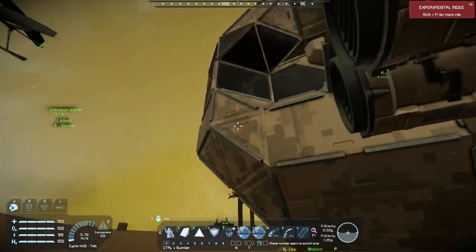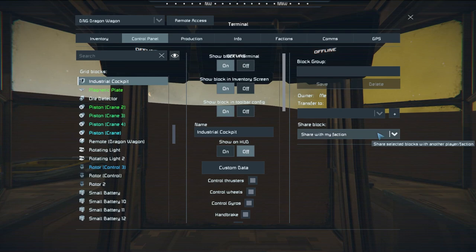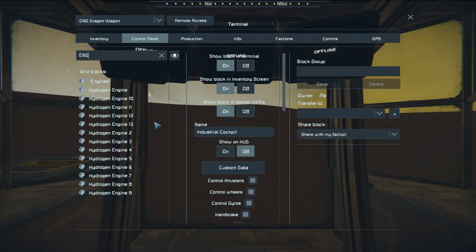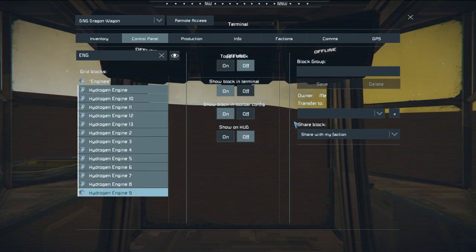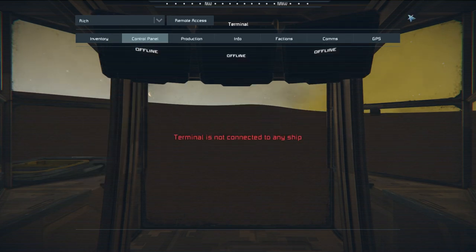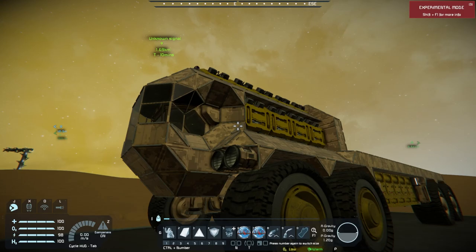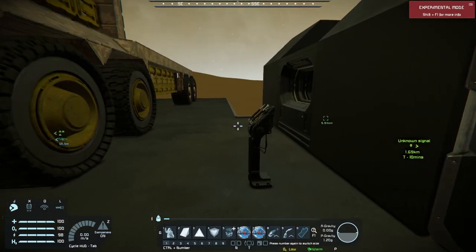When the engines are on, I need to shut those off. Actually, they weren't even on — I had no power to the Dragon Wagon. But the sound was on. None of the engines were. Well, Space Engineers.